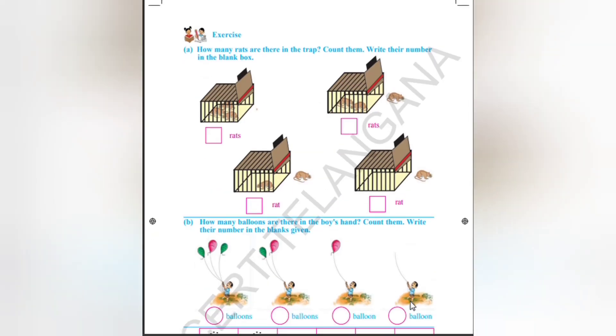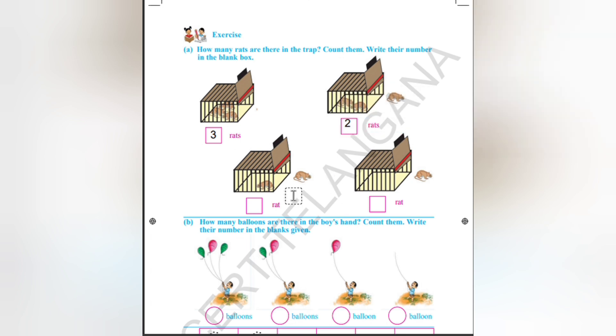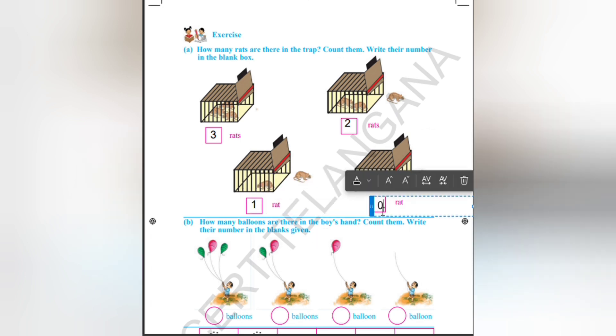Okay, exercise: How many rats are there in the track? Count them and write the numbers in the blank box. We can see three rats here — write the number as three. Then one left, so the remaining is two. Then one more left, remaining is one. Finally no one is here, so the remaining is zero.